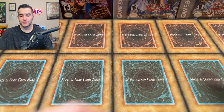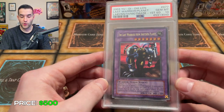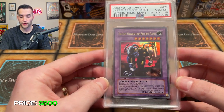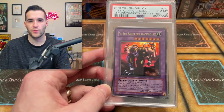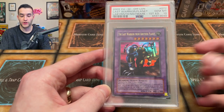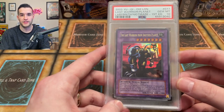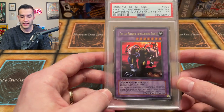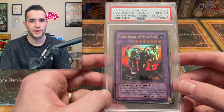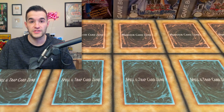Then another honorable mention: The Last Warrior from Another Planet. We graded this card this year — it's one of the main cards I wanted from Labyrinth of Nightmare. I try to collect all the key cards from certain sets, and this was one of the last ones I needed since I already had Mass Beast and Dark Necrofear. I still don't have the Gemini Elf, so I'd like to pick that one up at some point.